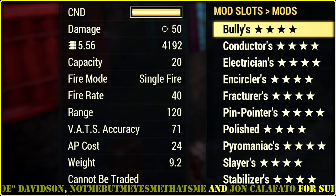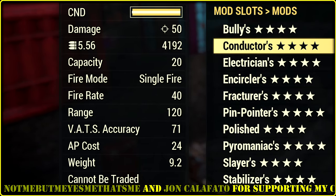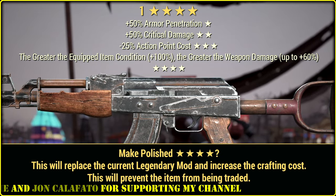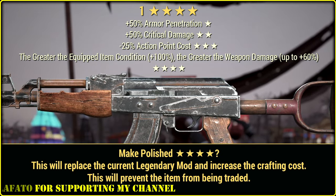Let's quickly apply it to our weapon and see what we get. The greater the equipped item condition, up to plus 100%, the greater the weapon damage — up to plus 60%.